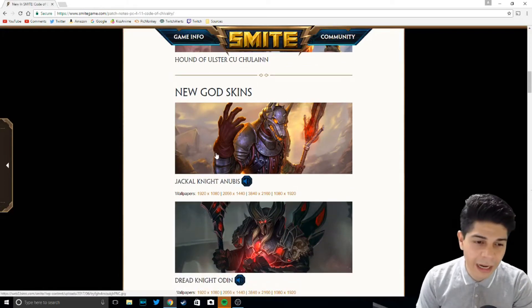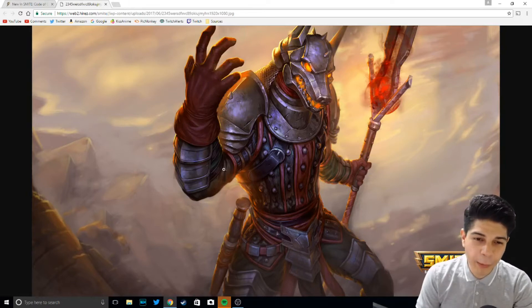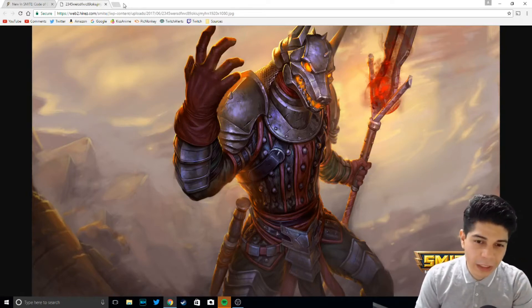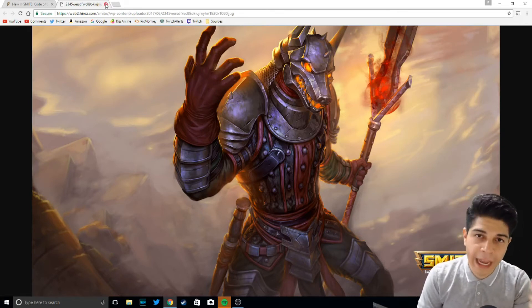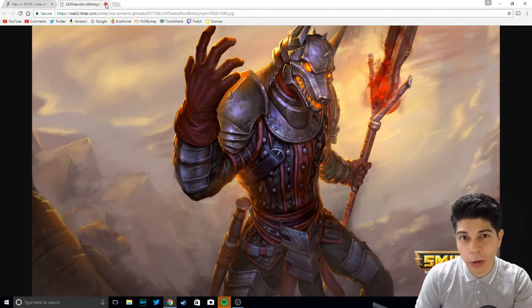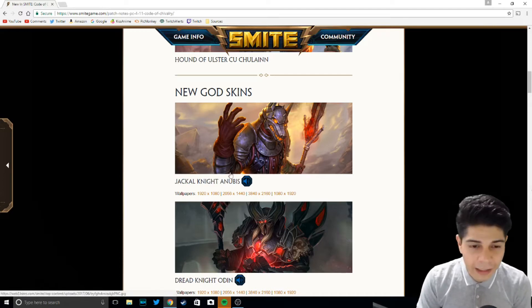Next, we go into the new god skins. Jackal Knight Anubis — this skin is really dope. I really like how Anubis has a jackal head helm. It's really, really cool. Makes him seem a little bit more humanoid. I like the fact that they're going dark and red, black and purple. It is a silver and red skin, which we don't have a lot of. This skin gets an 8 out of 10 in my books.